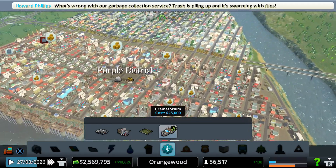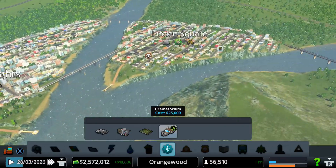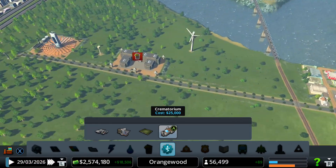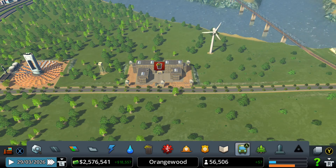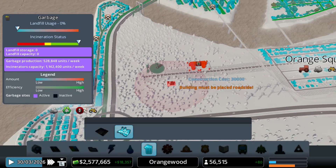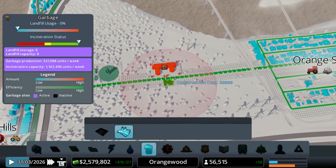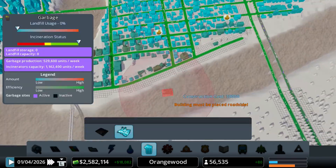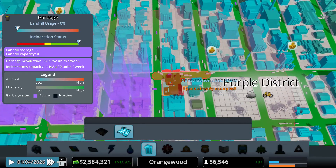What's wrong with our garbage collection service? Some people are complaining about their garbage. I think they don't have coverage — do they? No, that's kind of a problem. We should maybe place one. Let's place like one more just to be safe — actually I'm going to place two.